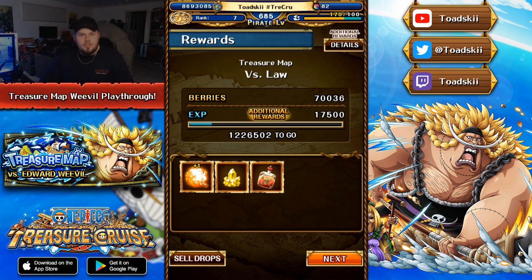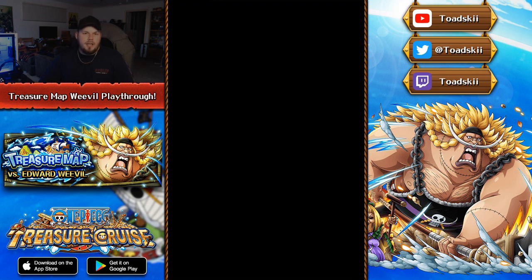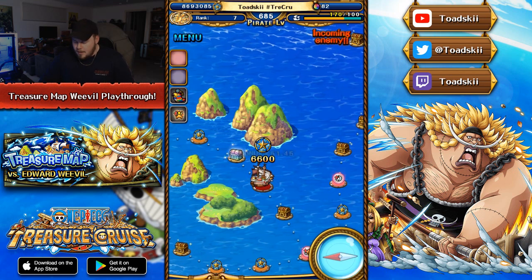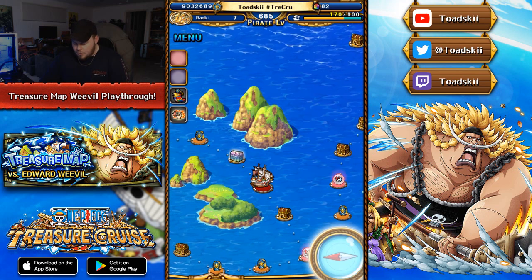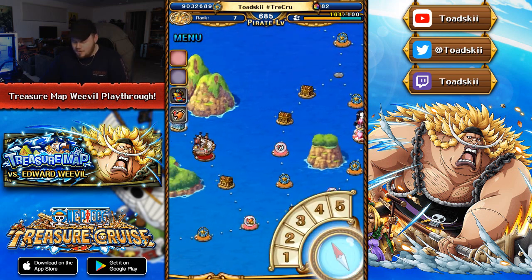It also gives you more opportunities to drop large potions, which is great for limit breaking, because I know that limit breaking is kind of tedious for many players out there. It's nice to just get easy materials like that, and it also gives you a ton of points. Let's go ahead and move on to the next boss, which is going to be Boa Hancock.